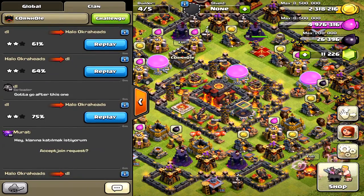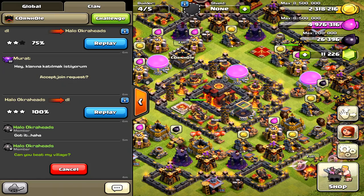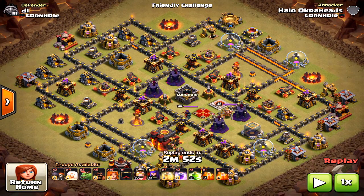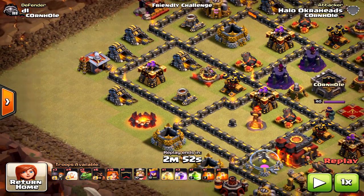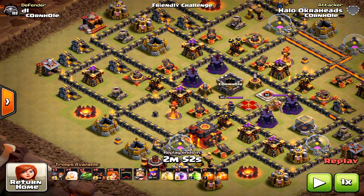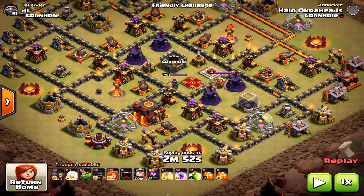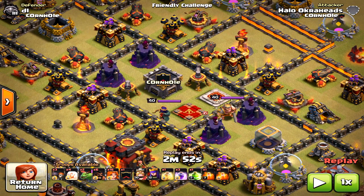Now I've got a new strategy and understand what needs to be done — here's my three-star attack. Looking back, I first came in from the west and it didn't go well because I didn't let the Queen walk long enough. Then starting from the south, she was able to take out the Archer Towers, some cannons, and that was a huge deal going into the core.